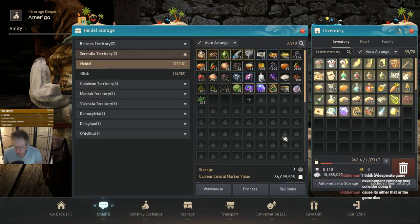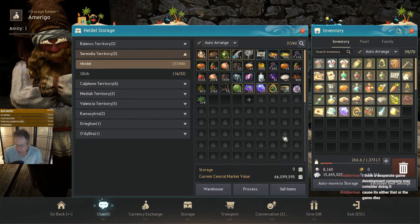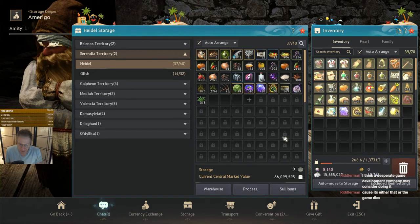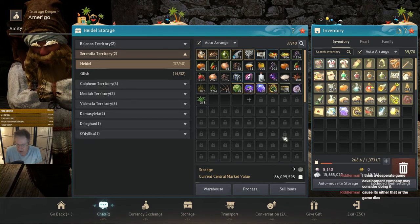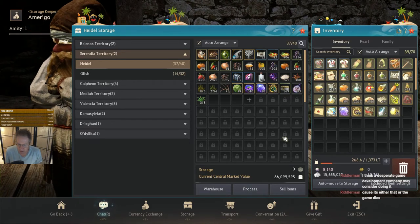Hey everyone, Kali Gold here again. Just to finish up the series on Imperial Crafting Delivery, I'm going to take some pickled vegetables, which I talked about in the last video. I'm going to make some crates with it through the venisal set processing from storage, and then we're going to deliver some crates to the NPC just to wrap things up here.